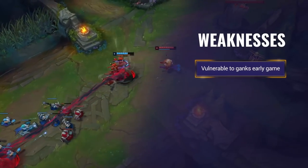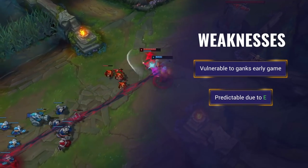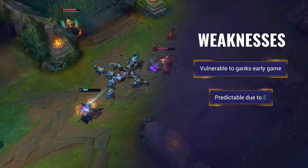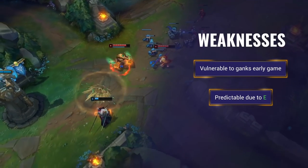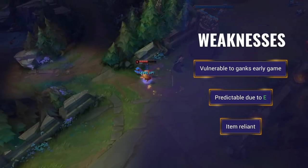Looking at his weaknesses, he has a weak early game and is pretty vulnerable to ganks. Yone can be predictable due to his E — although he can recast it early, he can't prevent the inevitable return, and you will always know where he will return to. Yone is also very item reliant and needs time to ramp up.